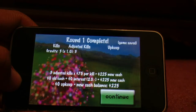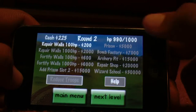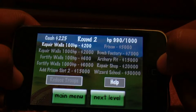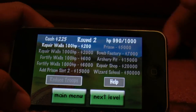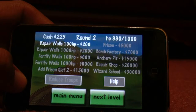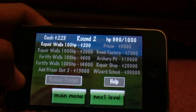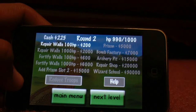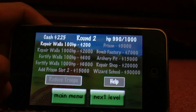$75 per kill, so $225 in cash. Repair walls — right now I have 990 health out of 1,000, so I don't want to repair walls. You use the money for these: Repair Wall is 1,000 HP; Fortify Walls is 100 HP, and it makes it so the max HP goes up. So if I bought four or five walls, it would be 1,100 HP as my max.